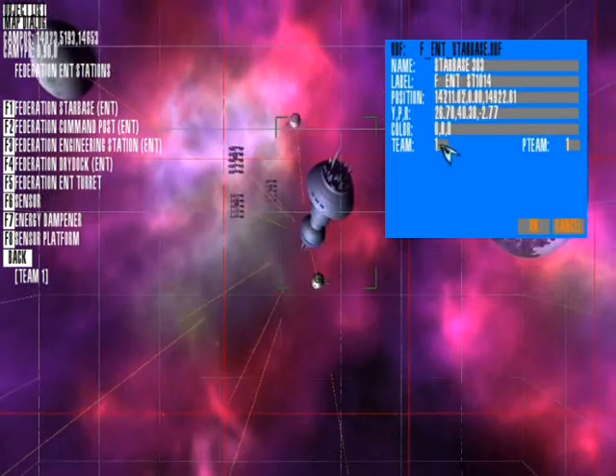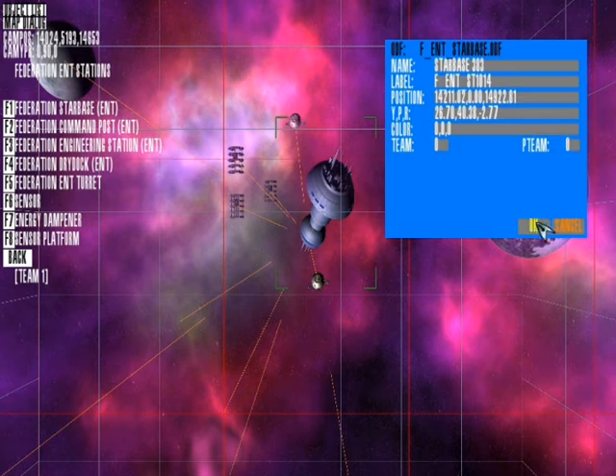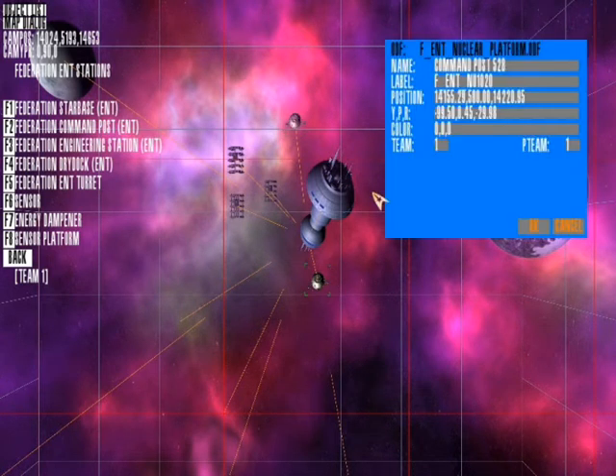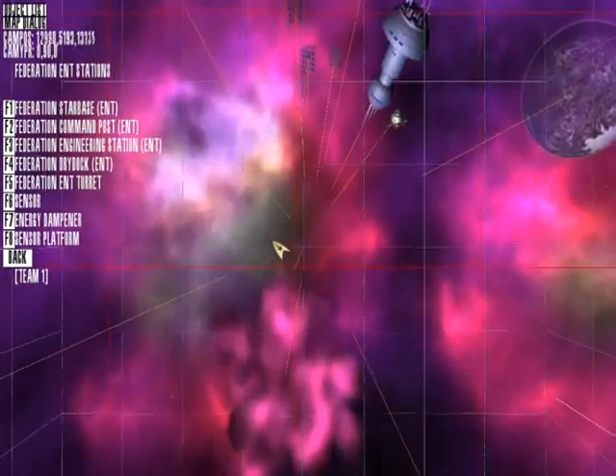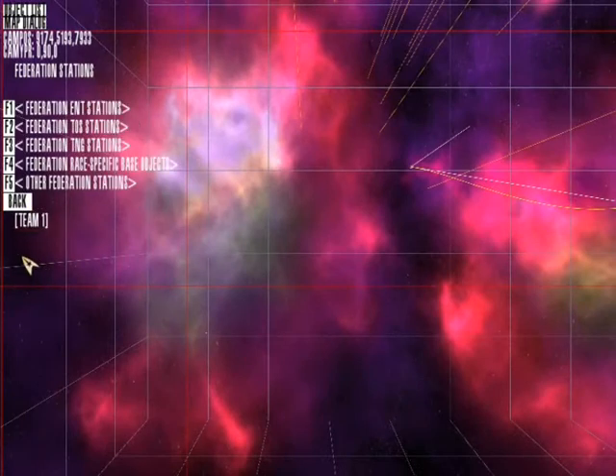Now these will be default set to team 1 which is normally going to be your team. So I'm going to set these to 0 so they just basically sit there and they're not going to do anything. We'll have the star base set as active as team 1 so if you wanted to you could heal yourself during a battle. Team 1 is normally the player team, so that's going to be your team as you're playing the game.